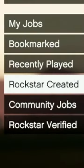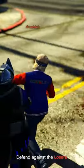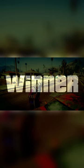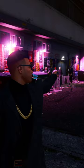Press Start, go to Online Jobs, Play Job, Rockstar Created, Adversary Modes, and pick any of the Trading Places Remix adversary modes. This week they're paying out double money and RP, and this adversary mode is actually really fun. I was doing so good that I even made someone rage quit. I made $85,000.